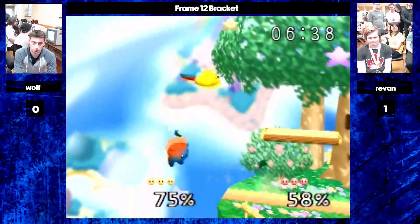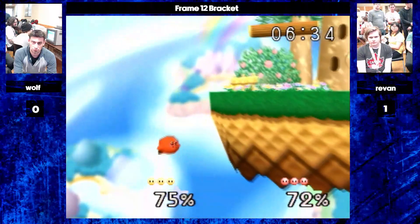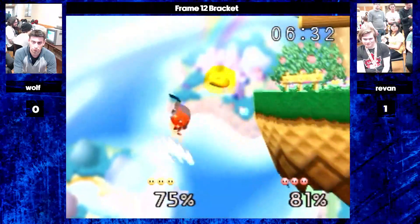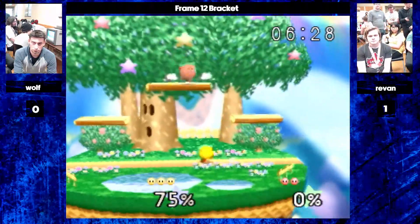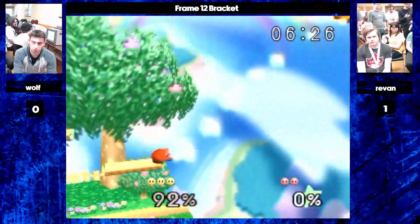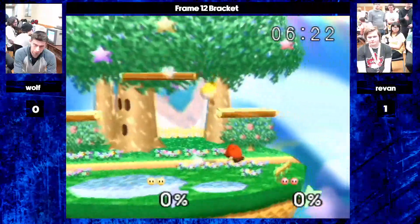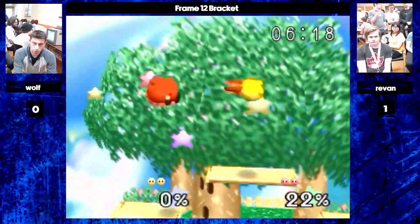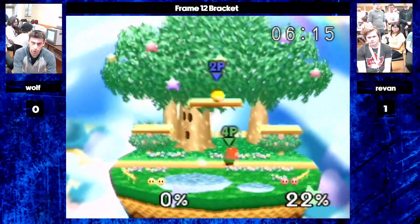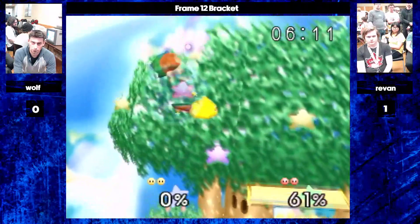There's no jab resetting, so sometimes missing the tech cannot be too vulnerable of a position. You can see Revan tried to up-beat kind of far away from the ledge. He gets a nice forward smash and taunts. Revan may be a little mad here, kind of establishing the Kirby dominance — though not really looking as dominant as he might have hoped. Pretty even.